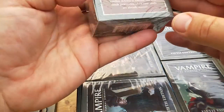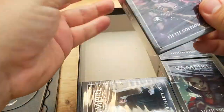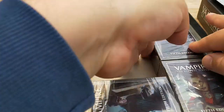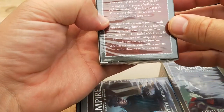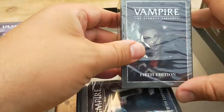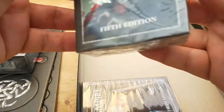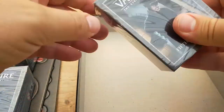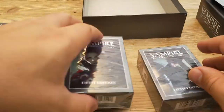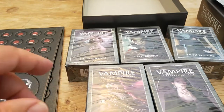So we've got the Malkavian, which are the sort of insane vampires. This is the Toreador, the artistic performers. This is the Ventrue, so they're the sort of royalty. This is the Tremere, which are very secretive and have what's known as Blood Sorcery. And then this is the Nosferatu, who are cursed with being ugly and therefore it's very difficult for them to venture out into the real world without being spotted, so they're very good at subterfuge.